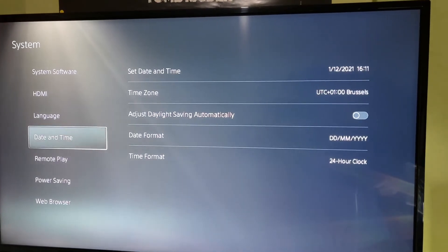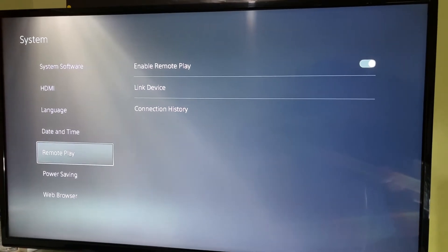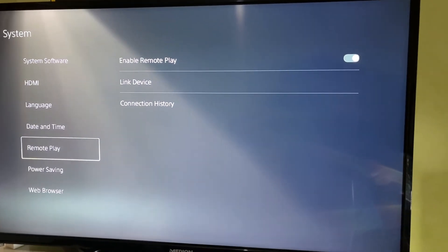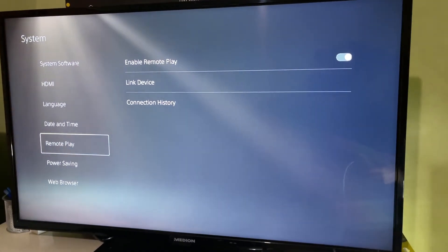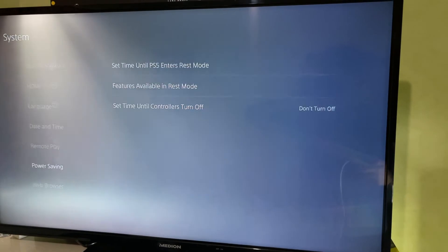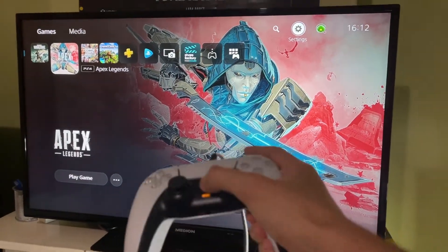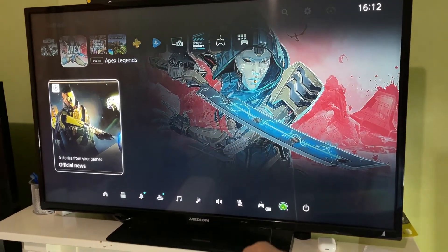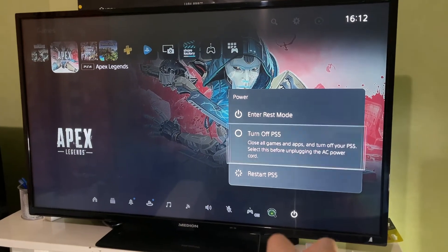If you're using an Elgato game capture card or an HDMI switch, there could also be problems. I suggest you unplug from those and make sure the cables are directly connected from the PS5 to your TV or monitor. Also make sure that Rest Mode is turned off. Once that's done, close the settings and go to the quick menu, then Power, then Turn Off.